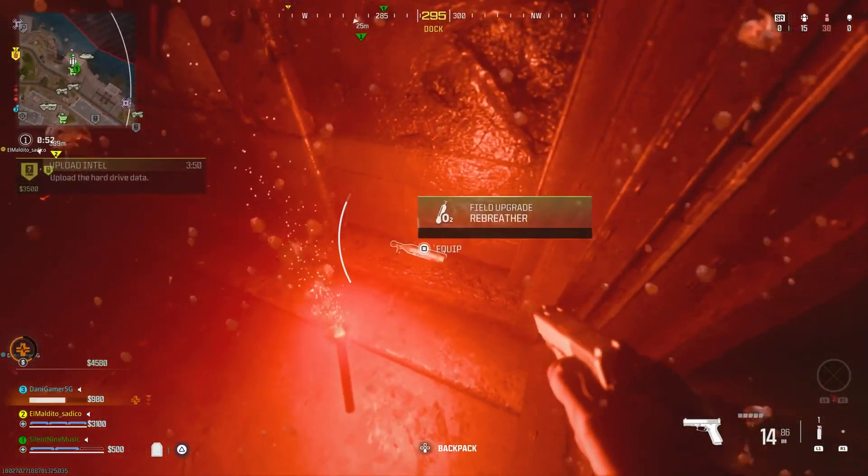That's essentially the glitch — it's very overpowered. Go around the map, take out players, and when you're about to die just press the button to exit the vehicle and you'll teleport. As you can see here I died, but I was able to revive myself with a self-revive because I teleported in time.